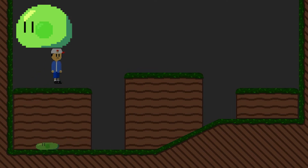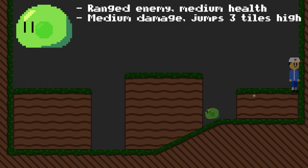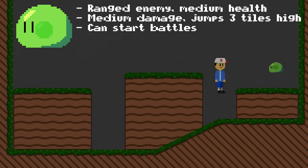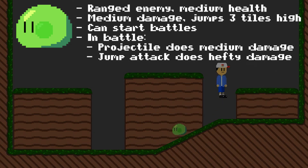Medium is an enemy ranked somewhere between common and rare for spotting. They won't appear as often as Smalls, but they won't be as rare as Larges. It has a medium amount of health, does medium damage, jumps three tiles high, and can start battles with the player. They can form slightly acidic projectiles out of their slime to attack the player. In battle, they will be able to jump really high into the air and land on the player, dealing a hefty amount of damage. They won't do it too often as it takes a lot of energy to jump that high.